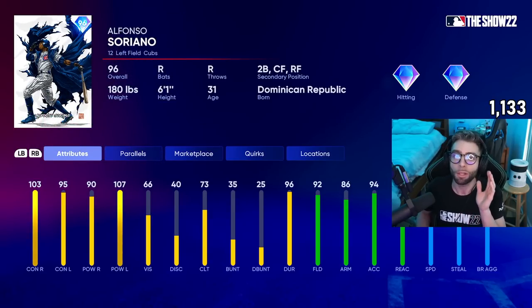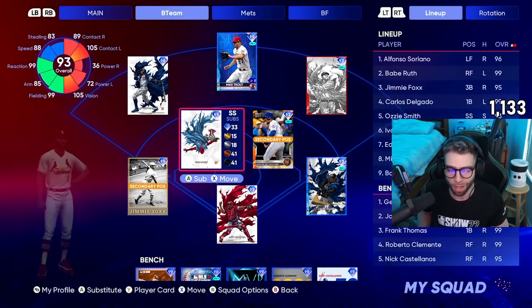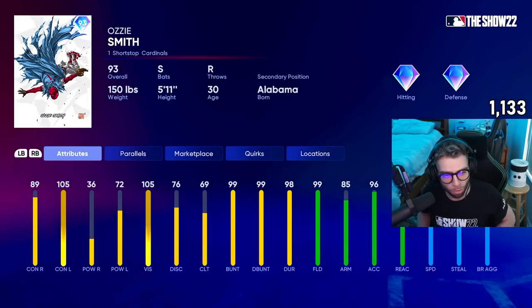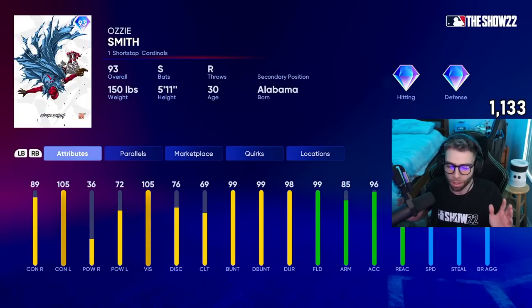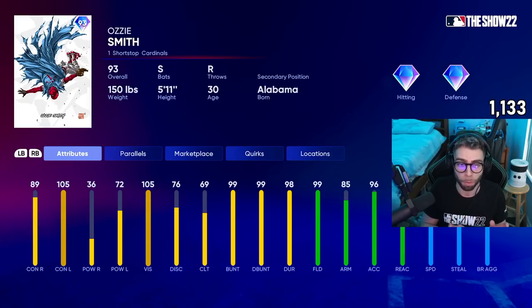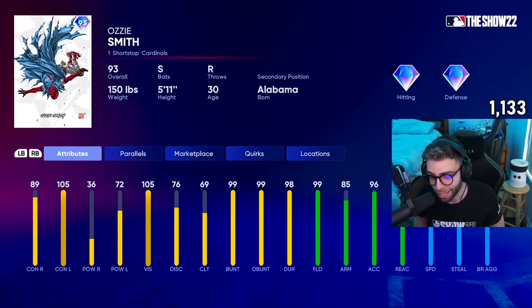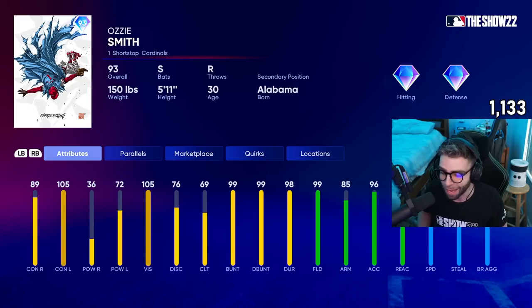I love what I'm seeing out of this card. He plays second base, left, center, right — all these positions very well. He could play everywhere; he'll be in left. Next up on this list we'll get Ozzy Smith in here — 93 overall. Ozzy Smith: 89 contact, 36 power versus righties — that's terrible — but 105/72 versus lefties, which is crazy. That's actually perfect power for Ozzy Smith, good squared-up power.